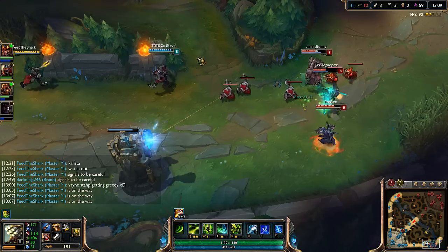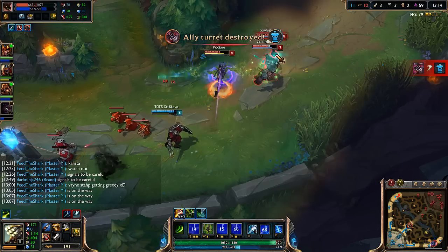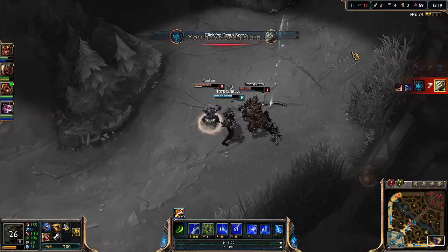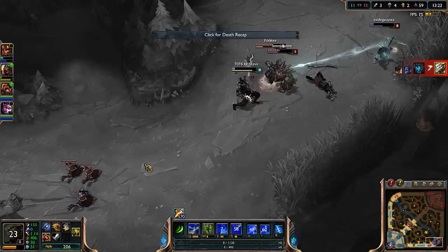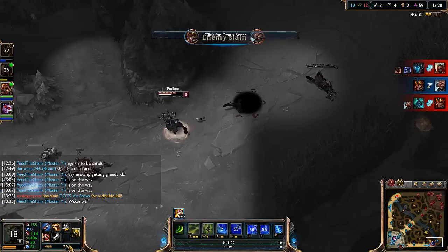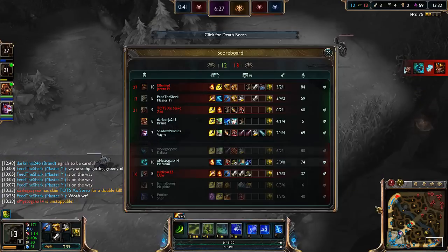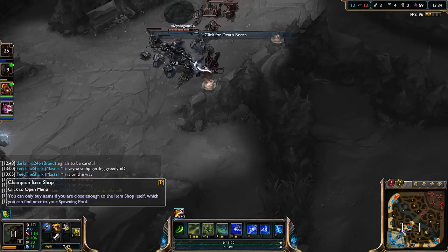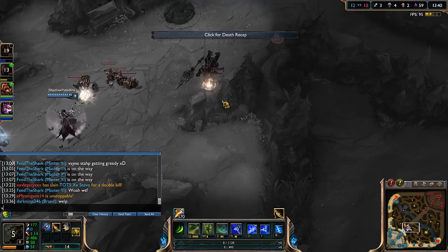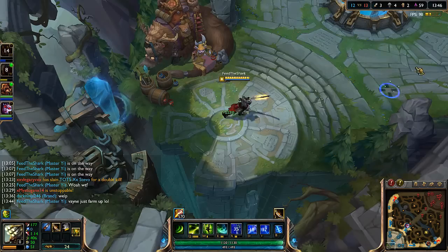Picking up the items that do damage and lifesteal, so we've got that lifesteal going. This Vayne is getting so greedy for no reason — I'm gonna come bot though, free double kill here if Zed comes. Zed did like no damage there. We should have won that trade, I don't know how that didn't happen.